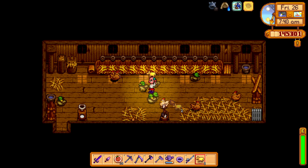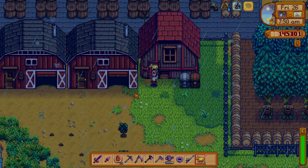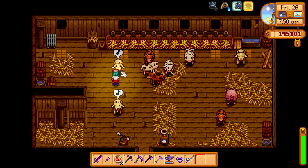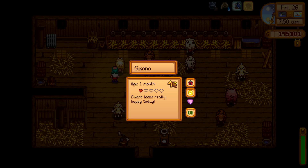I am feeding my ducks — they make good eggs — and then I go to the barn and stand next to my goats. Stand next to the animal you want to feed the golden animal cracker and then right-click it.